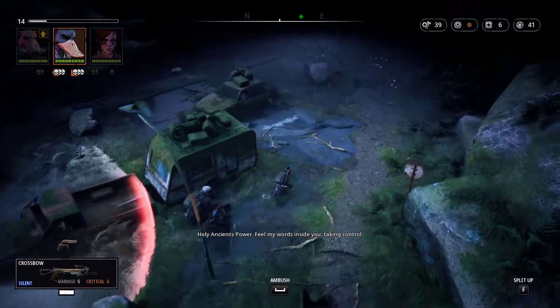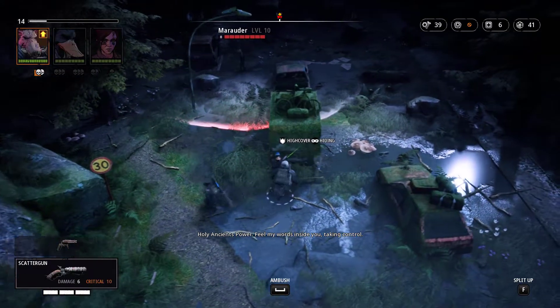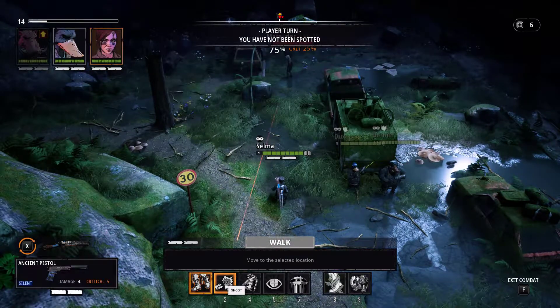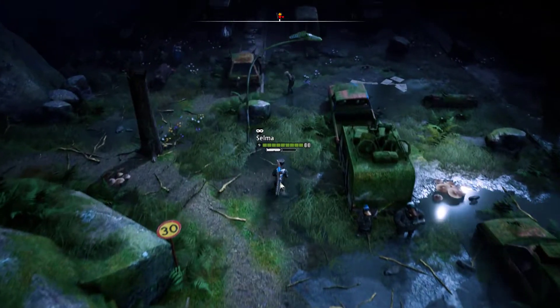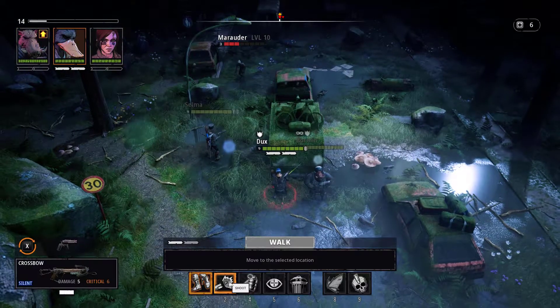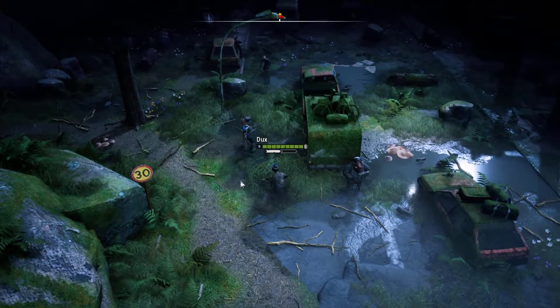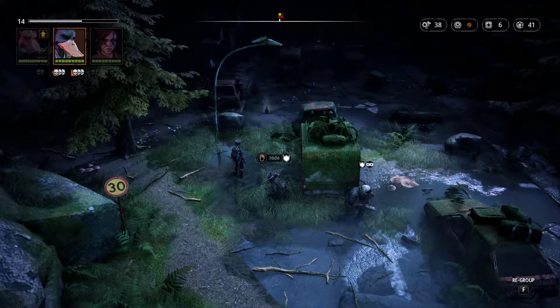Holy ancient power, feel my words inside you taking control. Hide - ambush this guy. Let's walk a little bit closer. 100% chance of hitting just there. We're getting someone talking in our heads, which is interesting. I'm going to ignore ducks - activate. 75% chance of hitting, but I want to guarantee the kill. He sees me - he's also going to see the bolt that hits him. Bye bye - don't mess with us.